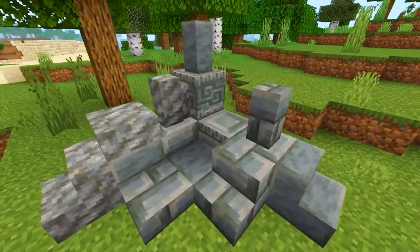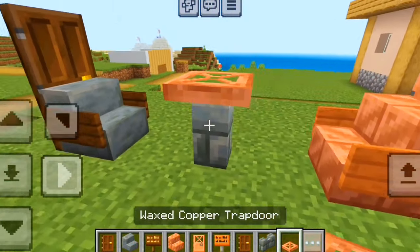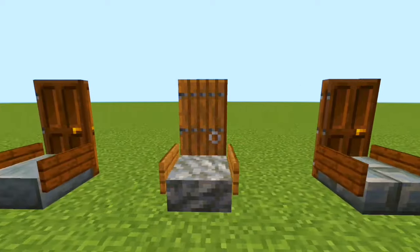By using a mix of the new tuff and copper blocks, you can make some nice chairs with a little table as well. There are many variations you can make with these.